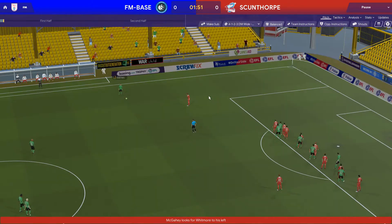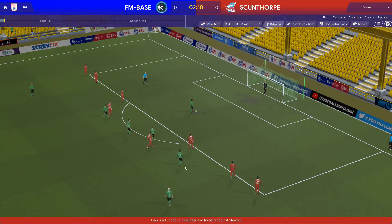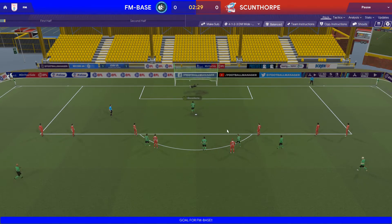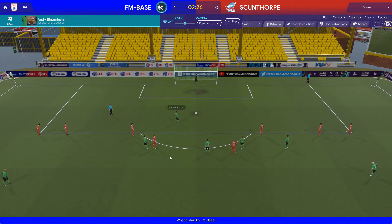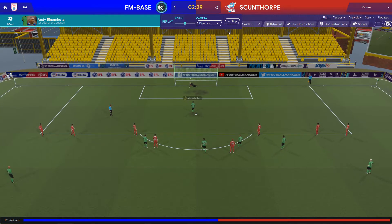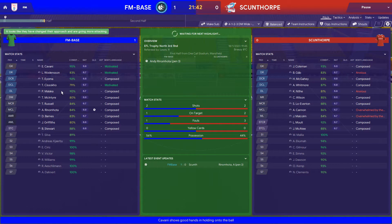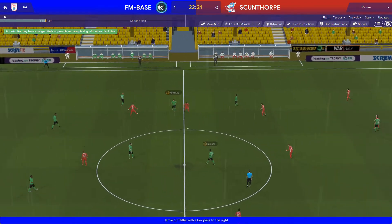They are going for a standard 4-4-2 formation. We'll just relax them a little bit. Barnes drills the free kick in, we've won a penalty and Rimenota takes it two and a half minutes into the game - puts it underneath the keeper, straight down the middle for his first goal of the season. 1-0 ahead after two and a half minutes. Great penalty, too close for the keeper. Apart from Wooderson, Malacca and Cavani, this is pretty much a third string team for us.